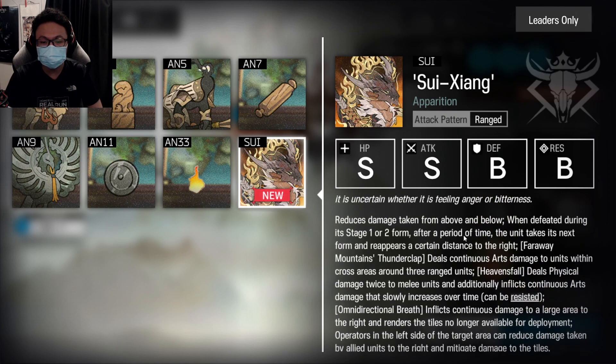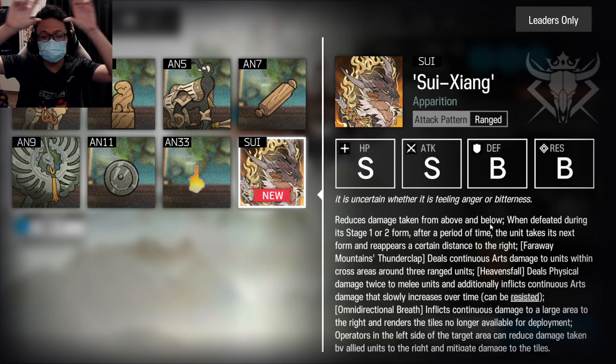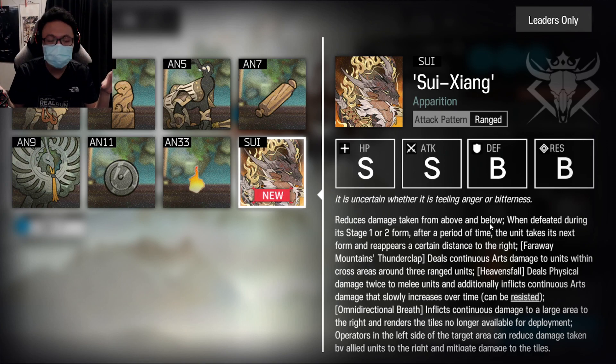He reduces damage taken from above and below. From my understanding, for the top 2 rows and the bottom 2 rows he reduces damage taken from those positions. So only the middle row is the best place to inflict damage against him.